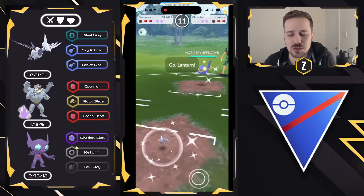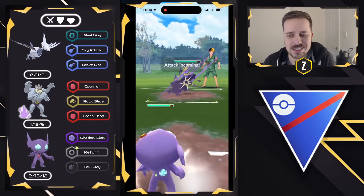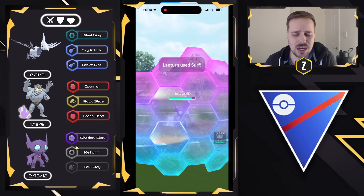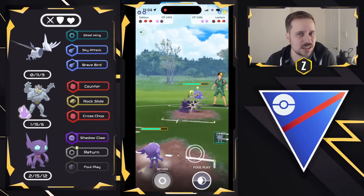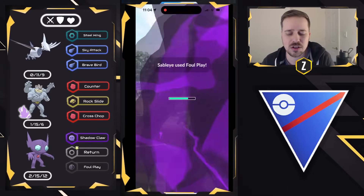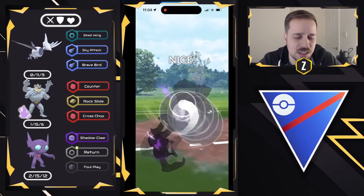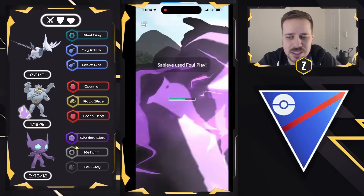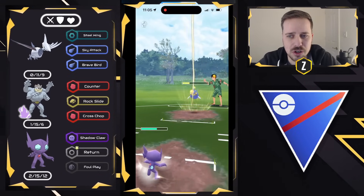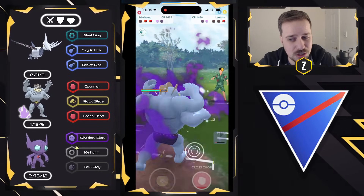In comes Lantern, so we will go down to Spark — that's fine. Machamp obviously wants to come in, but I decide to come in with Sableye instead. My thought process: if there is a Skarmory and a Lantern, odds are there might be something more weak to counter in the back — maybe a Lickitung or a Bastiodon. I decide to play this neutral matchup as we go for Foul Play with Sableye. This Lantern still has shields, but we are able to get to another Foul Play in time. This is where we can get ourselves the one-to-one shielding scenario, which is going to be advantageous for Shadow Machamp. We're going to let the charge move go through and survive the Thunderbolt, then unleash Machamp to counter down — and they don't get to it in time.